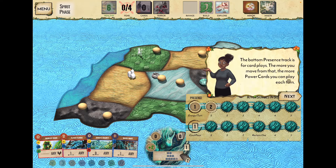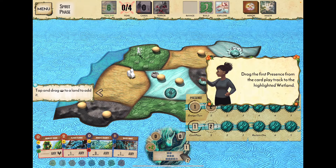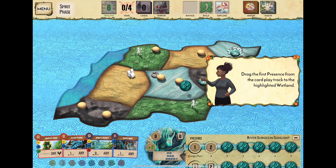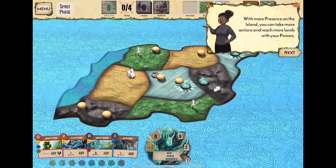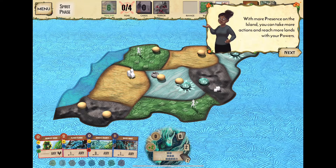The bottom presence track is for card plays — the more you remove from this track, the more power cards you can play each turn. We spread presence into the wetlands, and anytime we place presence in wetlands we get an additional power — it counts as having two presence there, which is our special power for this spirit.